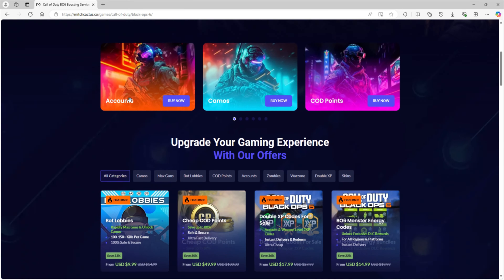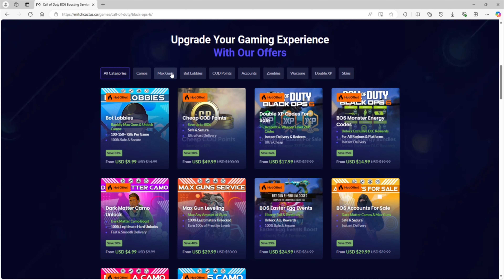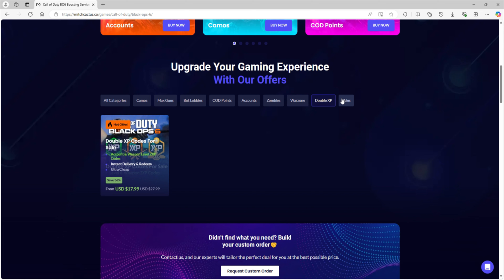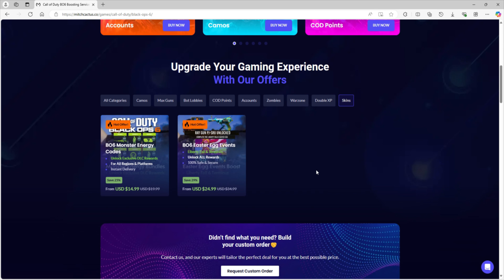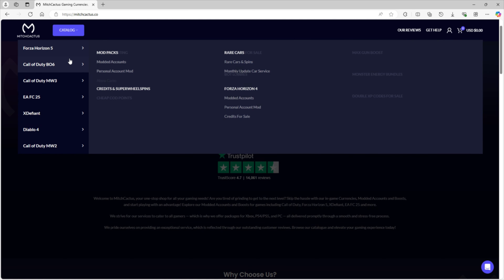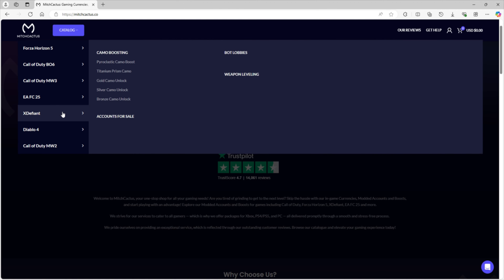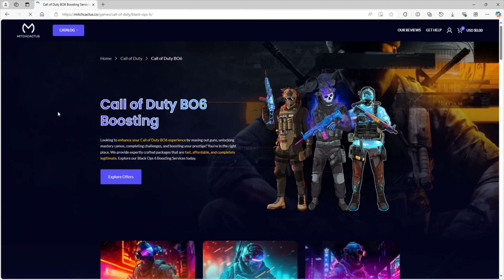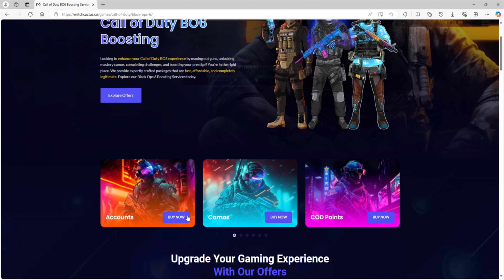Before we get into the glitch, I want to quickly mention you can head over to mitchcactus.com, the number one supplier of in-game boosts and services. Mitch Cactus now offers Black Ops 6 services including bot lobbies, instant camo unlocks, weapon leveling, cheaper COD points, and double XP tokens. They're a highly reputable company with over 14,000 Trustpilot reviews and a Discord community of nearly 40,000 people. Head over to mitchcactus.com to save time on your grind.